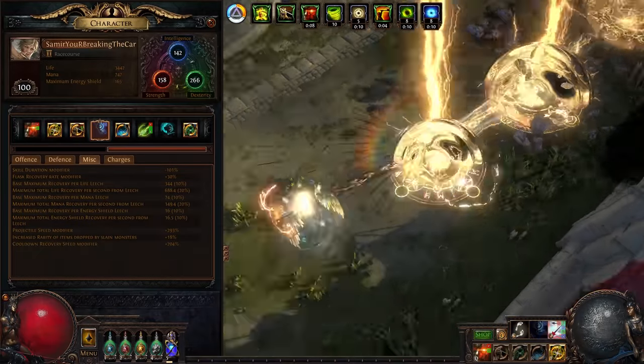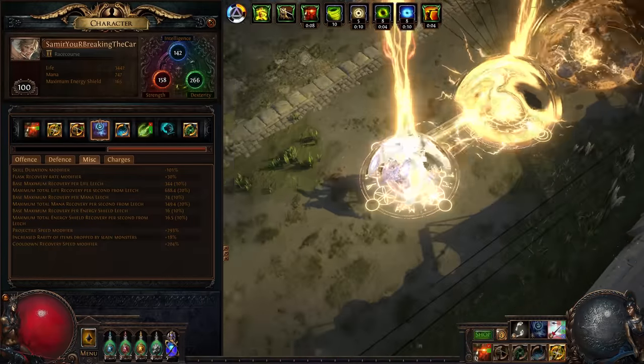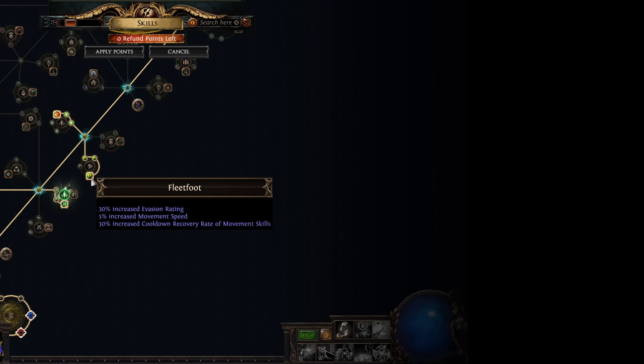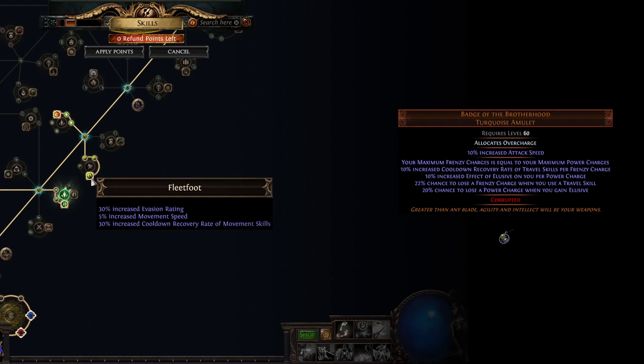Earlier I mentioned cooldown recovery of travel skills and how it's the only way Captain Garbage is making Lightning Warp work. So how are we getting 204% of it? There's a decent amount on the passive tree. We also get a lot from a Watcher's Eye jewel. But largely we're getting it from the Badge of the Brotherhood, which provides 10% cooldown recovery for every Frenzy Charge — of which we have 8.